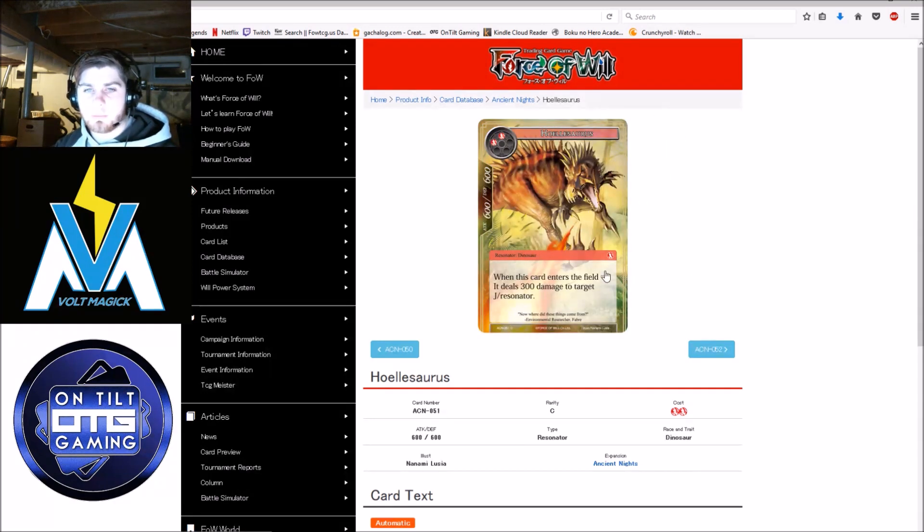Hoelsaurus — when it enters the field, deals 300 damage to target Jade resonator. If it did 400 it would still be irrelevant because Jade would just kill it in response. It is a Dinosaur, it's a two-six-six, it doesn't meet the vanilla standard. It's really low impact for the kinds of things you're going to be doing in New Frontiers. Although it's not irrelevant that this comes in and kills Sacred Elf — that's definitely something to keep in mind. If some kind of red control-ish deck comes out, it's a fringe meta-scenario, but it does remove something relevant.